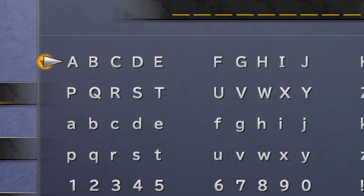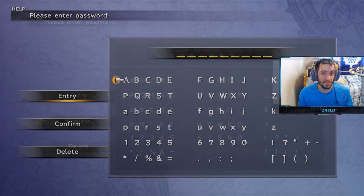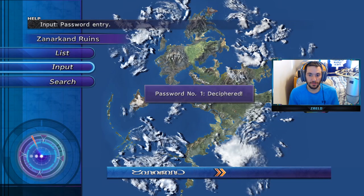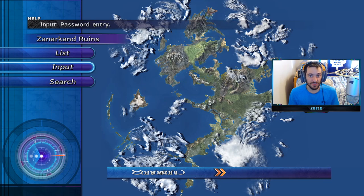This is the last password and it's actually the password to get Rikku's celestial weapon, the God Hand. And that's what the actual password is called — God Hand. So punch in that password, God Hand, and then confirm. And there's all three passwords entered.